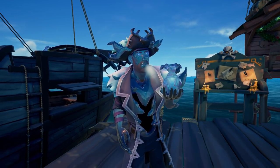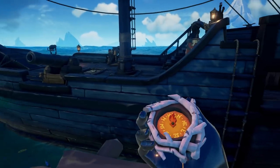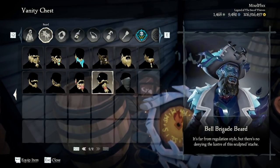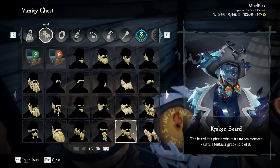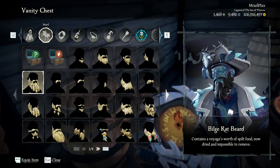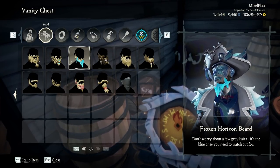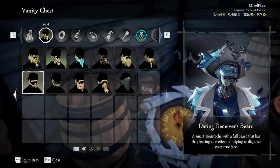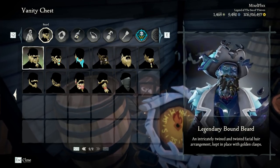Beards do work with this costume — some costumes have issues with beards but not this one. This is pretty cool. Wow, this is actually beautiful — a pretty cool looking set. It's got a shine to it which might be a turn-off for some people. This blue actually goes with it nicely. I wish there was a mustache that went with it, but this Legendary Bound Beard actually fits it quite well — a little extra but it works. We might have to play with this one day.